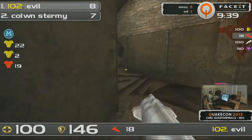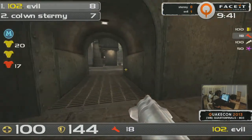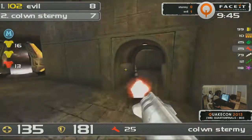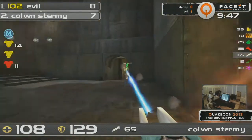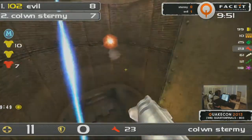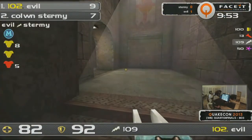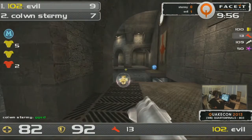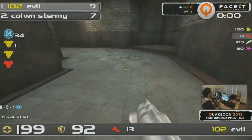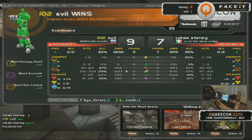Evil's over at the plasma choke point with 150 armour. Let's see if Sturmey can find him. There he is — he's going to find Evil. It's all down to this engagement. He's got no time at all — 10 seconds left. He can't chase here. This isn't the way to do it. Evil's got it 9 to 7. He's calling GG right now. He's going to take the best of three, two maps to zero. What a game though between Evil and Sturmey.